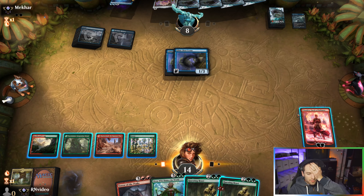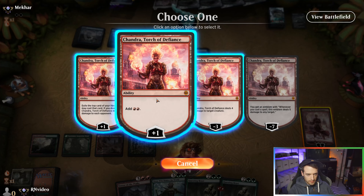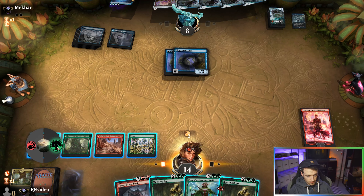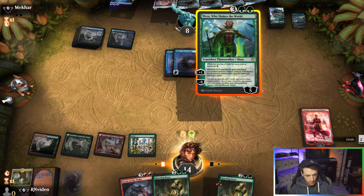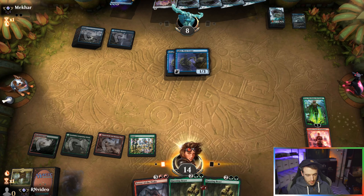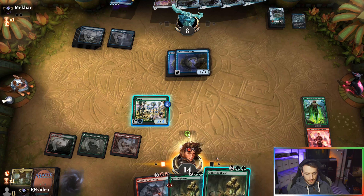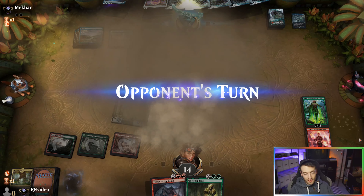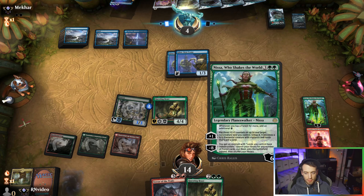I could cast my Nissa, untap, tap — would I still have enough mana? I'd make six, keep a green untapped. I think so. Okay, it worked. Now this is what I'm talking about — best buds over here, Nissa and Chandra. Two of the most busted — well, Nissa's super busted, Chandra's just awesome. These are probably the two best planeswalkers in these colors that have come out, potentially ever.